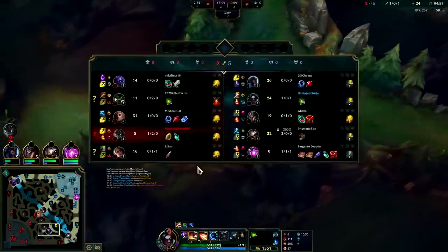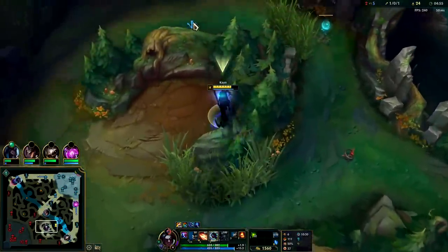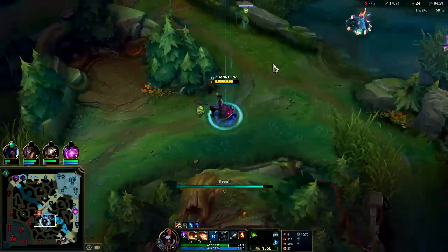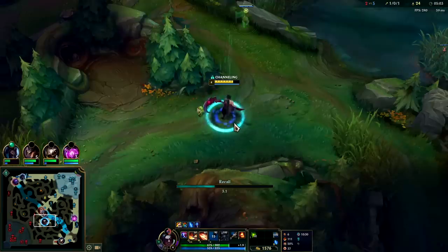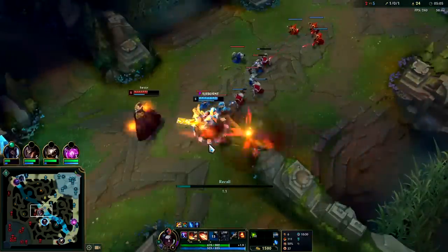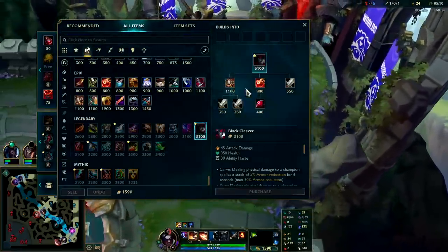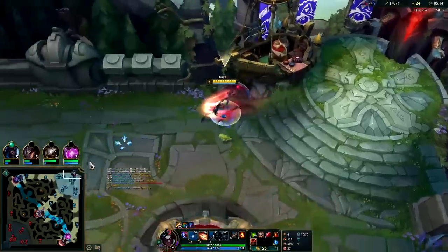Kogma is an absolute massacre. I should have just reset there and spent the gold — that was greedy of me to stay. I have a feeling this is going to be a very fast game with a fed Kogma. Warwick can take raptors and Krugs now efficiently — the jungle monster helps you clear with AoE true damage on its autos.